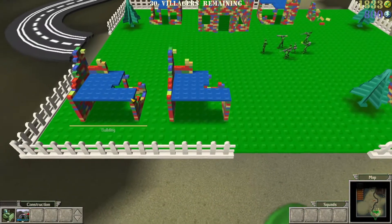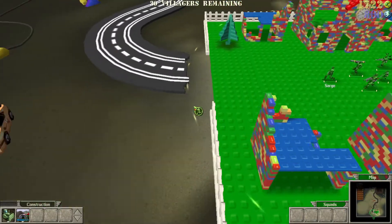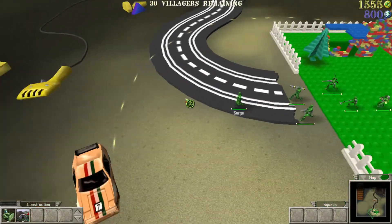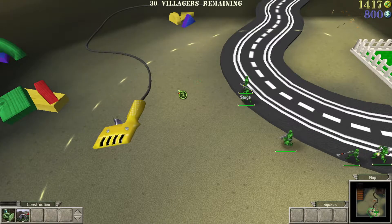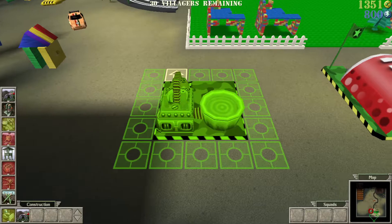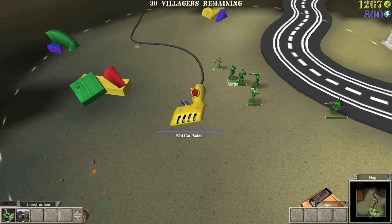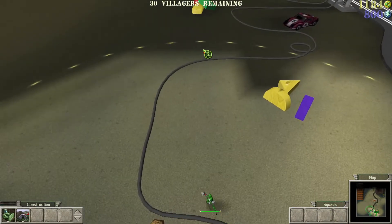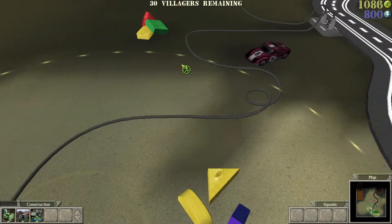Enemy sighted. We definitely gotta be quick though with this one. I don't know how many bases they have — the tan — but I know they have several. I don't know how to do this because they're just gonna come back every time.